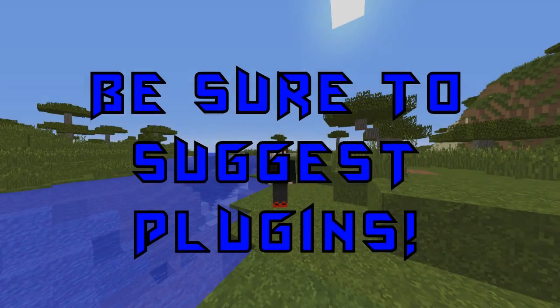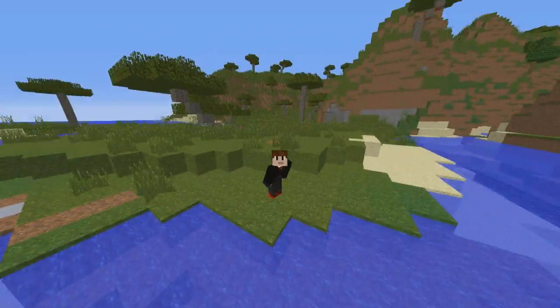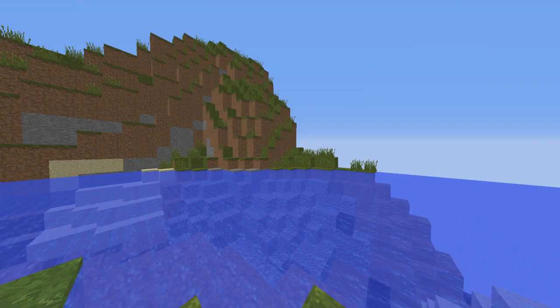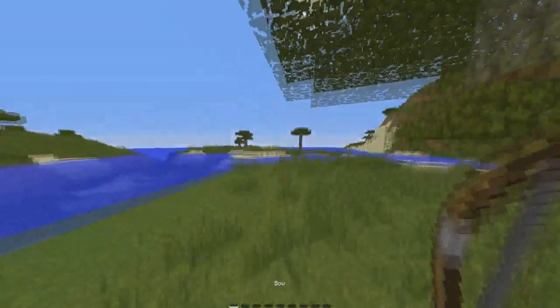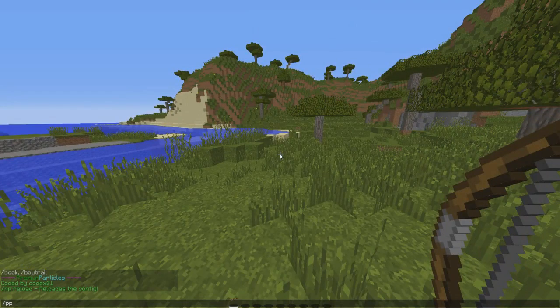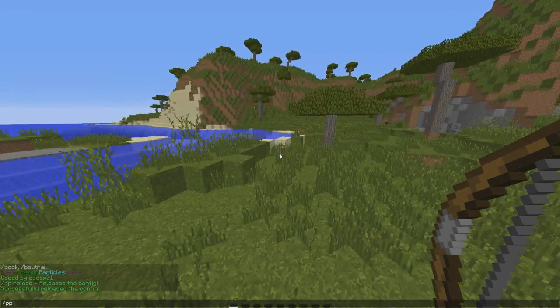Hey YouTube, today I'm bringing you a new plugin tutorial and review. This plugin is called Premium Particles — it's a free plugin on Spigot, and there will be a download link in the description. The base command is 'pp', and with this command you can do 'premium particles' which shows who it's by. You can also reload it with this command, and I like plugins that have that feature.